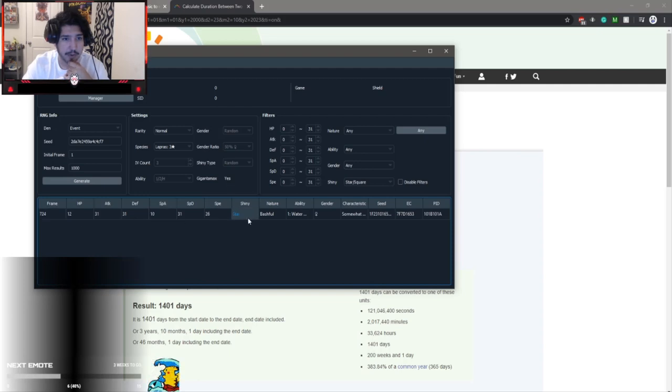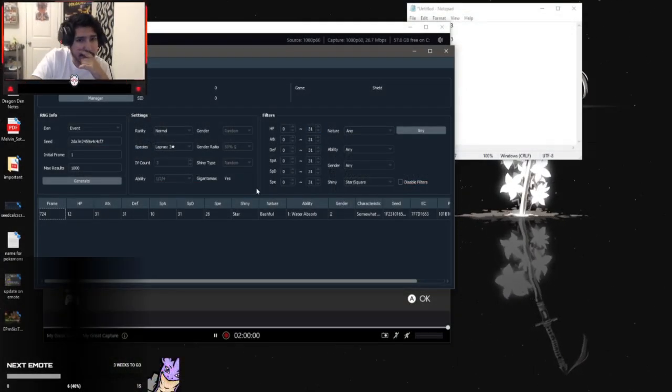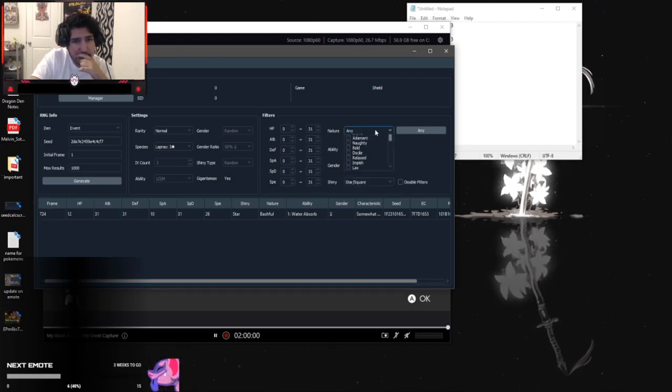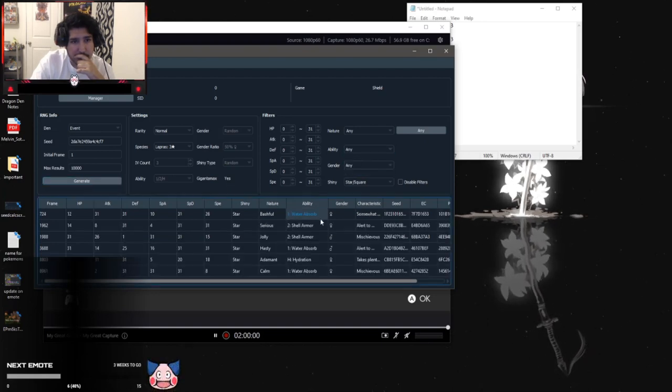So for 724 days — our shiny frame — it does not have the hidden ability. Water Absorb, I don't think so. It doesn't seem like this one has a hidden ability. With event Pokemon they normally have hidden abilities by default, but we're still going to do this one. The hidden ability frame would be 8,000, so we're not doing that at all. We're just going to do Water Absorb. I'm pretty sure it's going to change because it's an event den, but we'll see.